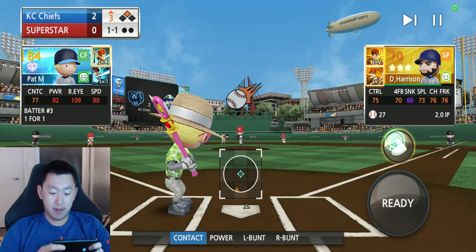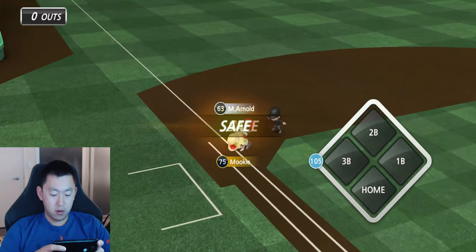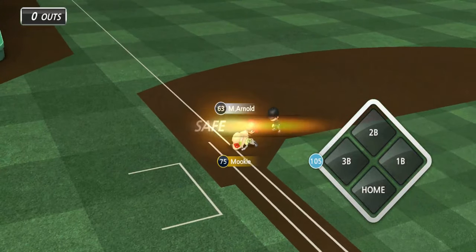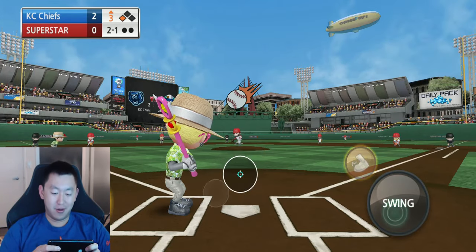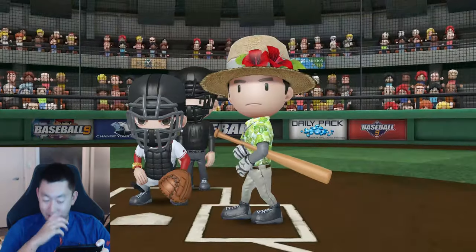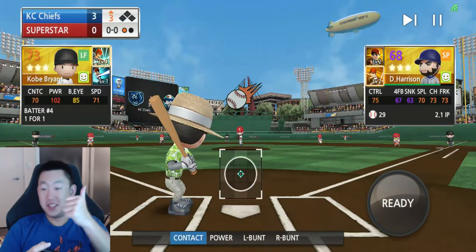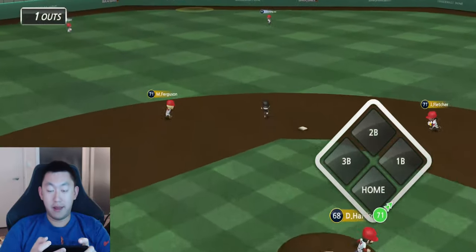Now, stealing third base — that might be a little harder. Let's see how he does. He dives in — barely beats the throw to third. Send him home? Probably not going to work out, but let's go for it. Oh — well, we swung at it. I was not trying to hit the ball, but he scored. So he can steal second, he can steal third, and he'll get you home if needed.